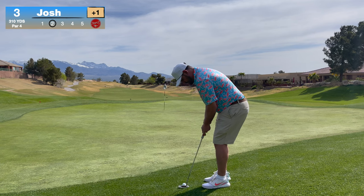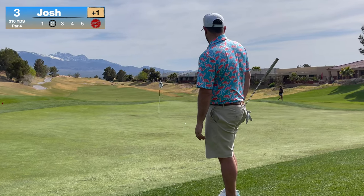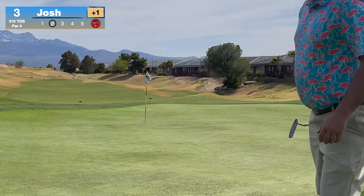Alright guys, we're just off the back here, just on the fringe. Landed in the middle of the green, hopped off and rolled over the back. About 50 feet here - 50 feet for eagle on a par 4, let's make some magic happen. I thought that putt was going to go a little bit left, looking at these hills coming off the side of the green, but a little misread - better pace though.